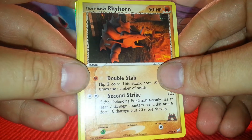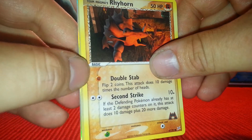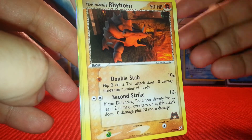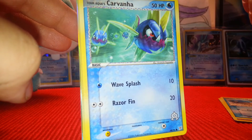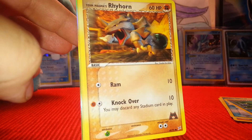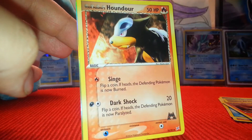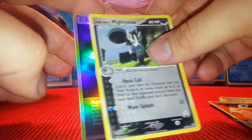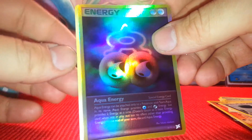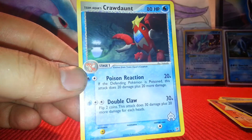Here's the opening. Like I said, I haven't seen anything else in it yet except this front Rhyhorn. So: Rhyhorn, Seel — it's a really sweet card. Another Rhyhorn, Team Magma's Houndour, another Houndour — interesting. Mightyena, an Aqua Energy, and the rare is a Crawdaunt.